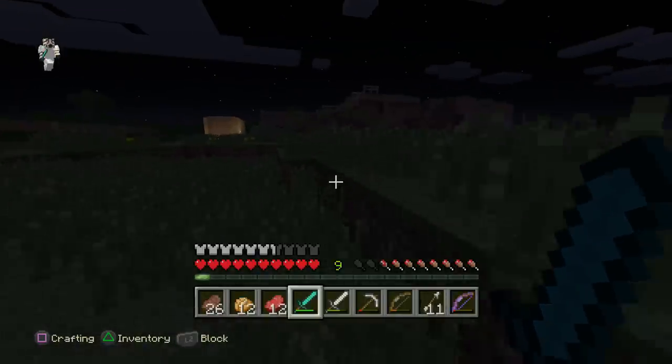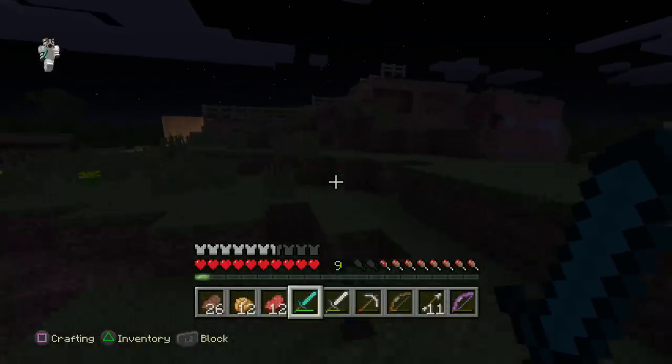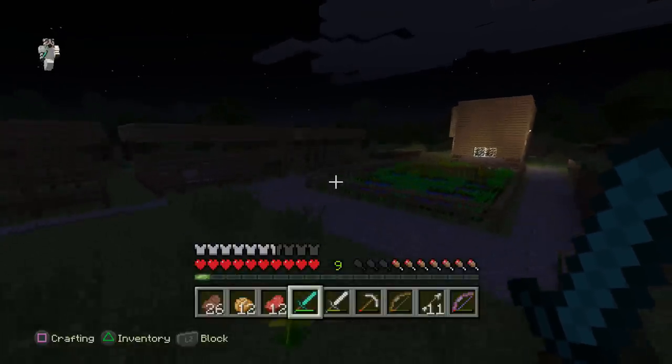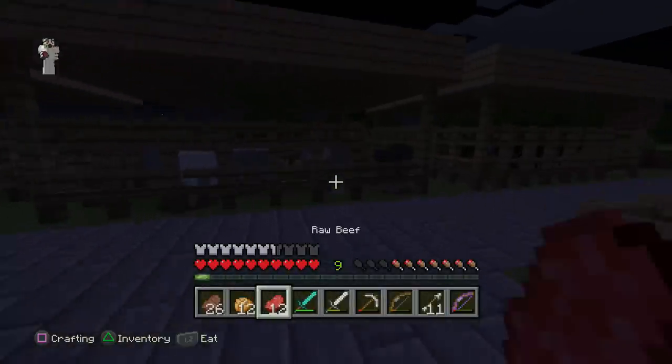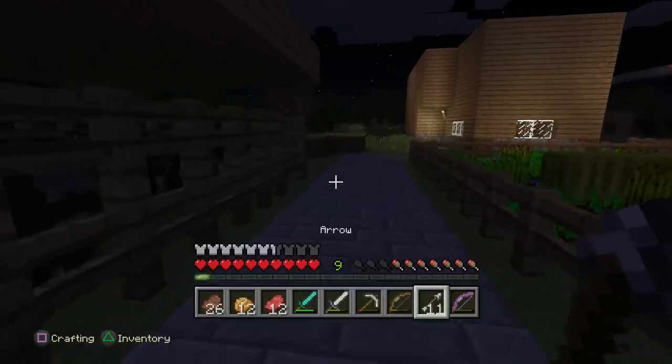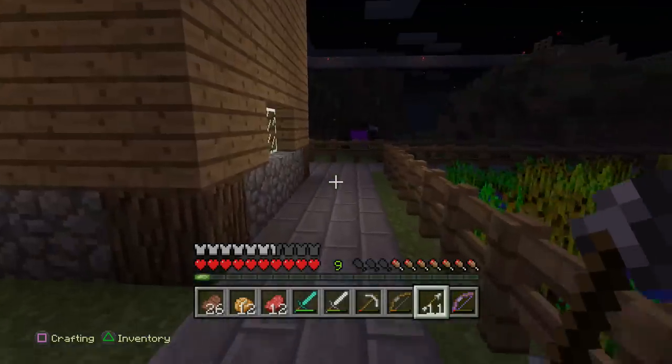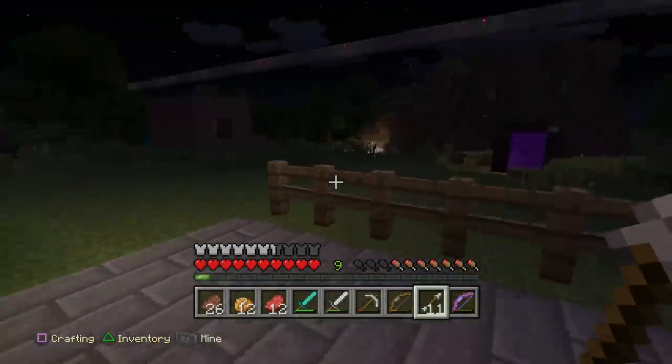Let's pick up all of our arrows so we can hold on to those. Then let's check out the cows and stuff. I should probably place torches around this area so it keeps the enemies away — I don't know why I haven't done that yet. But look at all these cows just waiting around, waiting to be devoured.